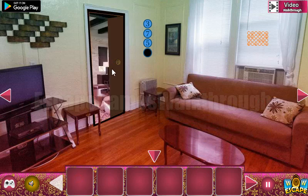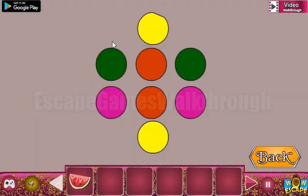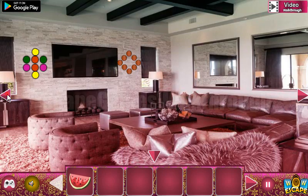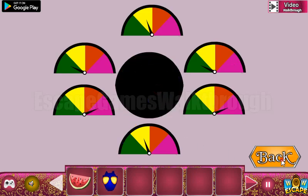Here's the door — going in. Here's the watermelon. Now let's look at this colored pattern, which is the hint for these dials: green, green, red, red, and pink, and pink here. We've got a mask.